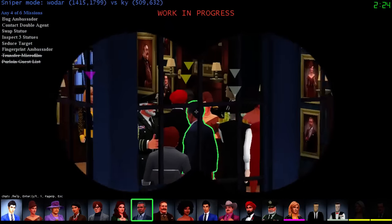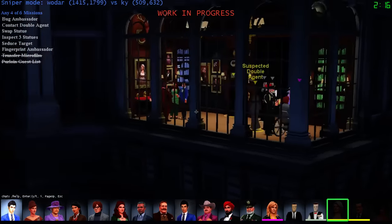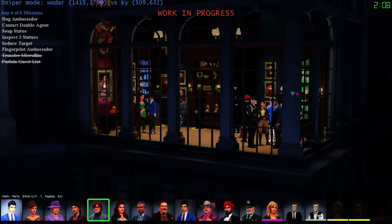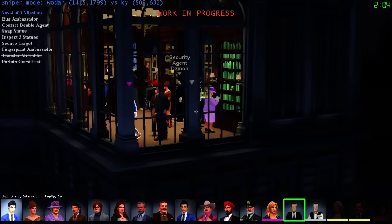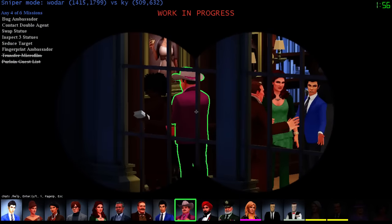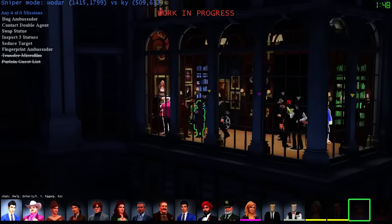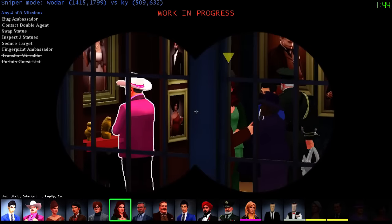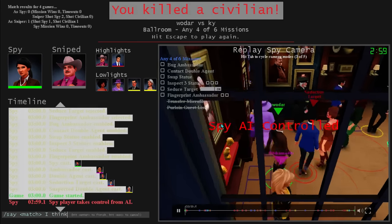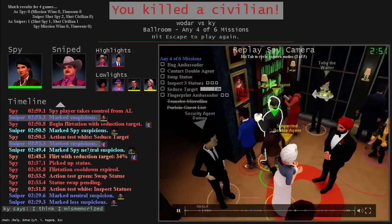Double agents can never be spies. Transfer microfilm - I'm pretty sure he won't waste time on that. It's kind of hard to see a statue in the left corner. I don't think he's going to waste time at the bookshelves this match. Oh, did he swap it? He went to the statue immediately - I gotta see the statue. I think I mismemorized. Oh no - he did get a green swap.